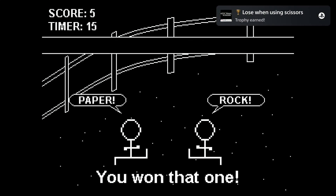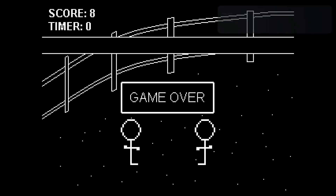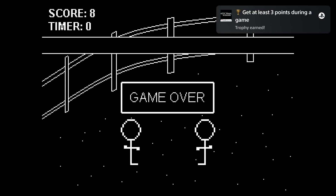To get the platinum you need to get at least 5 points during one game. You need to get a tie with paper, scissors and rock, and you need to lose at least once using paper, scissors and rock.